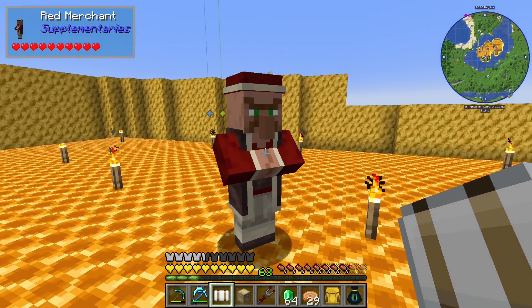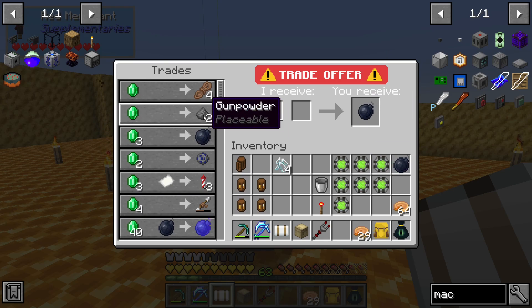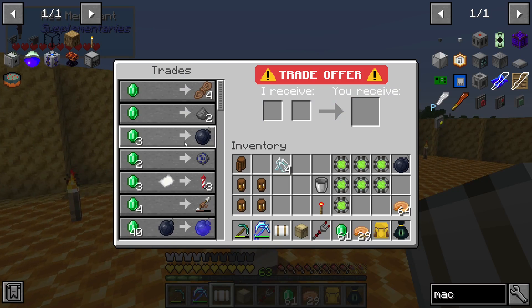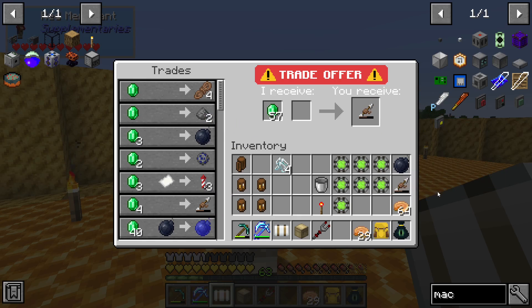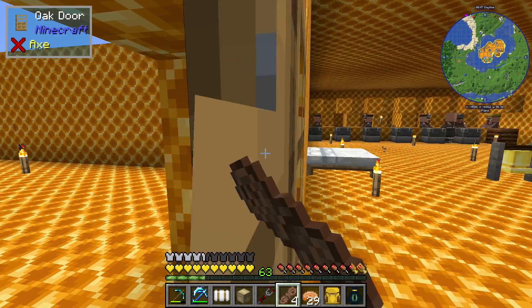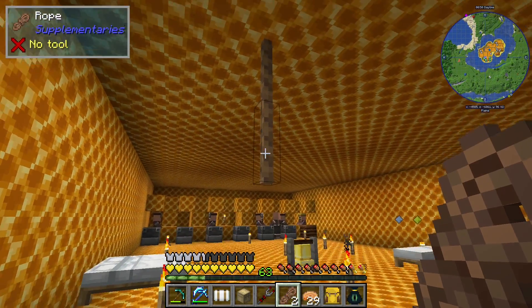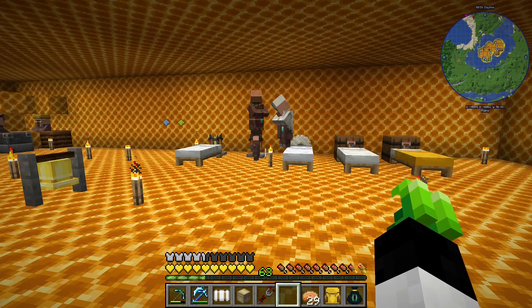Excuse me, who are you? Red Merchant. Give me one of these. So you're a gunpowder merchant? You are - you're a gunpowder merchant. Rope arrows, yes. What does rope do? Does this do what I think it does? It does indeed. Alright, noted.